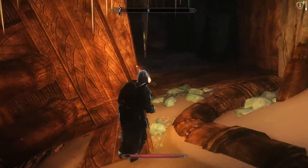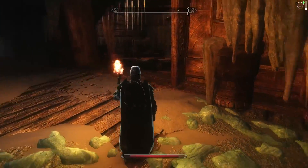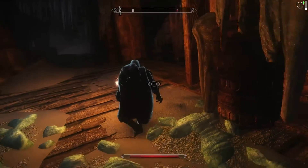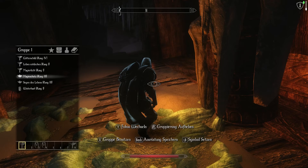This is the second quest where we need to retrieve a power core. For this, we are inside this crashed darling ship where the power core is supposed to be located.